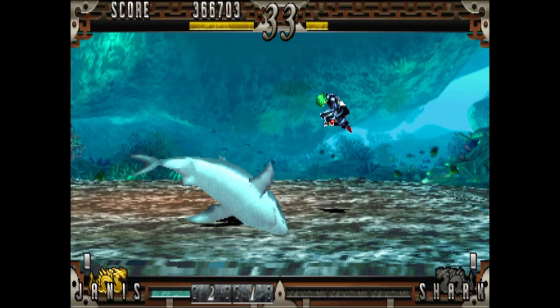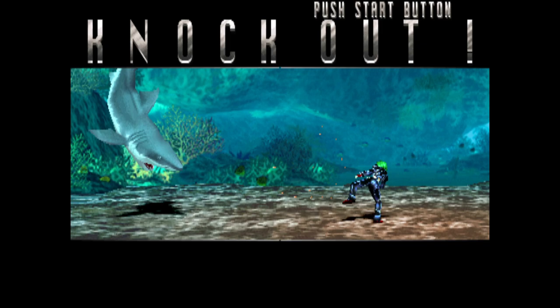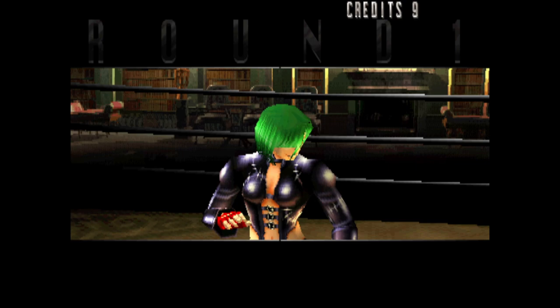Fighting the great white shark is hilarious, and I'll say it's probably the hardest character in the game to beat outside of the final boss. It just swims around with a gigantic range, and when it grapples you with those teeth it's going to take about a quarter chunk of your health bar out. But I love that when you beat it, it just floats upside down like a dead fish. This game also has an absolutely spectacular soundtrack — go ahead and listen for a bit and I'll be right back.